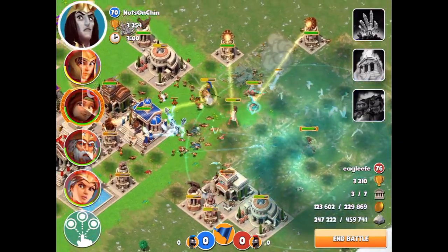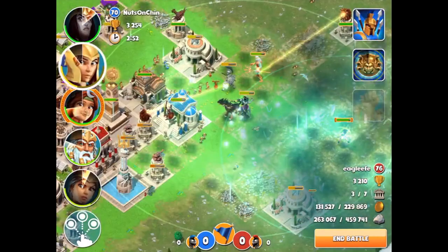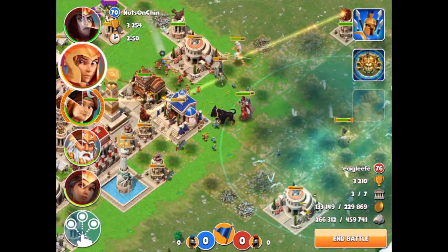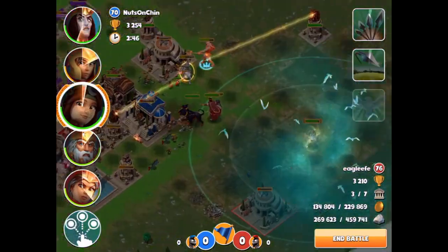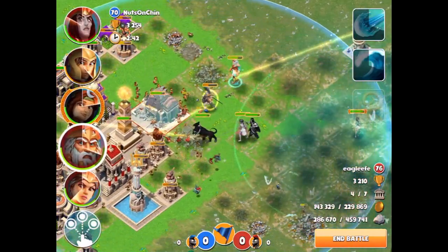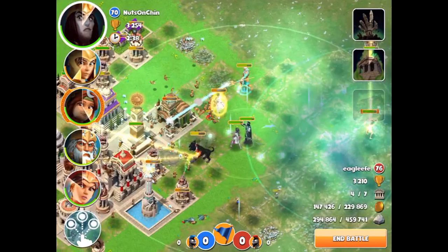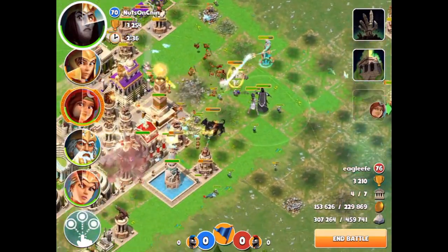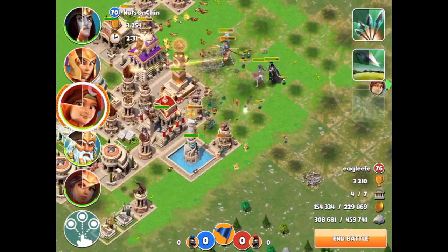We're going to go ahead and pop this Hawk Storm ability. Zeus has gone down unfortunately. We're going to go ahead and actually drop Hades in here, use Cerberus, summon a few skeletons. I don't like using him as the patron god just because I don't really feel like it's that necessary, whereas Artemis is actually pretty solid. We're going to use Zeus and just make sure that we take the Spartan academy.